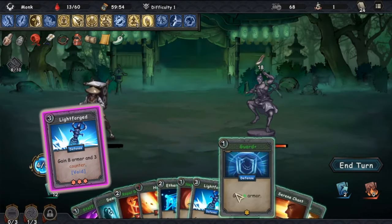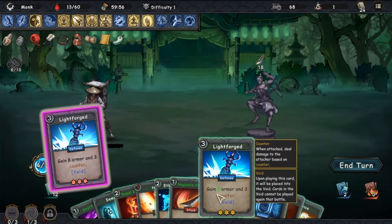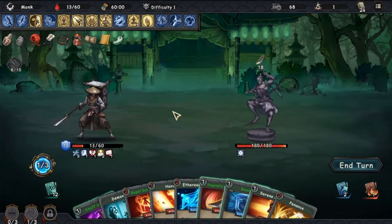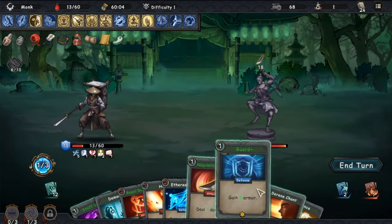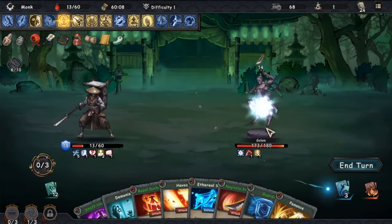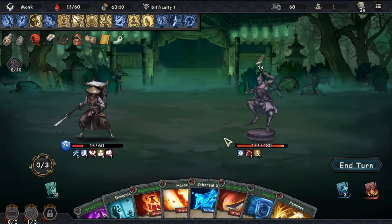Bonus card: Lightforged. This card has a high cost of 3 action points, but it can really get you out of some sticky situations. Whilst it might be the only card you play in a turn, it provides 2 advantages: 8 defense and 3 counter. Upgraded it gives you 12 defense and 3 counter, and as you know, counter can only stack. It goes into the void once you play it, so play it wisely.